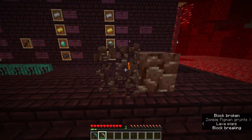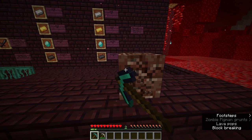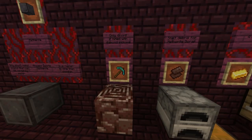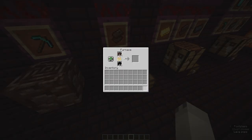Remember when mining your Ancient Debris: make sure to mine it with either a diamond pickaxe or higher — that includes Netherite — because otherwise it will not drop anything; you'll be able to break it but it won't drop anything. Now, all you have to do to create Netherite scrap is smelt your Ancient Debris. It has a reasonably fast smelting time, and you get one Netherite scrap per Ancient Debris.